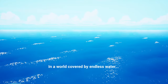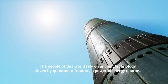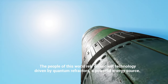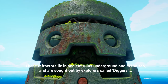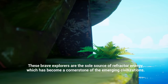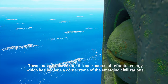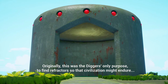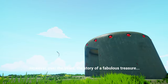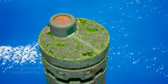In a world covered by endless water, people are forced to eke out a living on the small patches of land that remain above the sea. The people of this world rely on ancient technology driven by quantum refractors, a powerful energy source. These refractors lie in ancient ruins underground and in the sea, and are sought out by explorers called diggers. These brave explorers are the sole source of refractor energy, which has become a cornerstone of the emerging civilizations. Originally this was the digger's only purpose — to find refractors so that civilization might endure. However, over the years, the story of a fabulous treasure, the legendary mother lode, began to be whispered among the diggers.